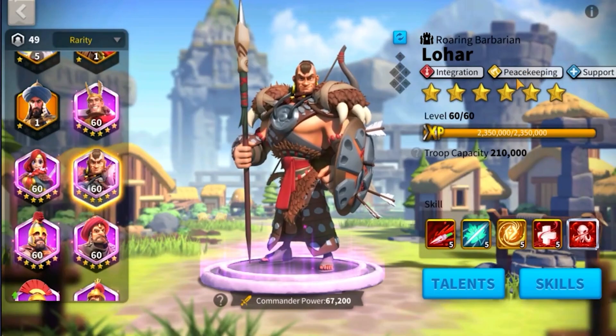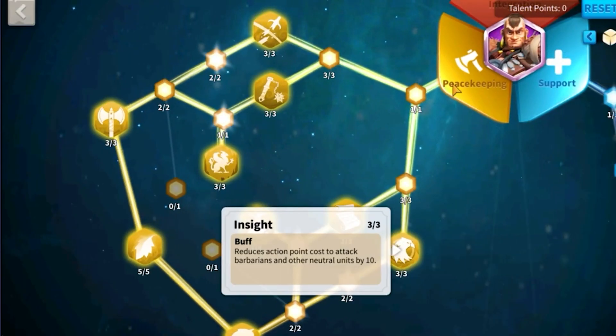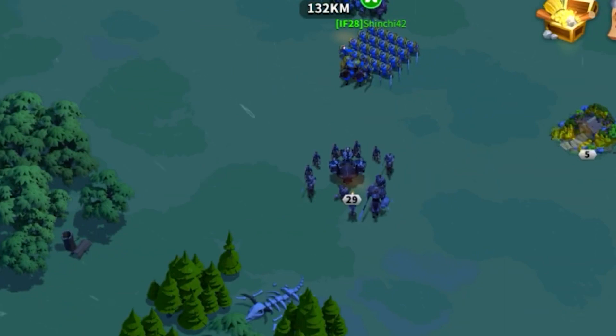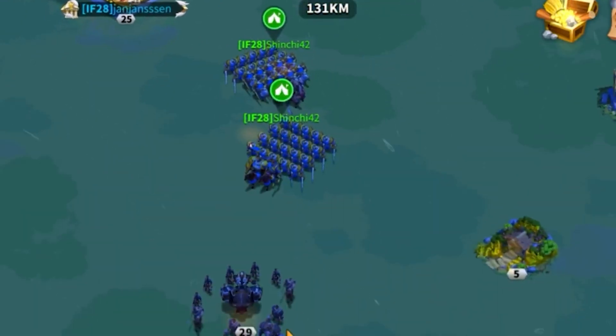Another great thing about the peacekeeping commander is through their talent points. Within the peacekeeping talent tree, there is a talent called Insight. It reduces the action point cost to attack barbarians and other neutral units by 10. So normally you would have to start with 50 action points to attack, but with a peacekeeping commander with the Insight talent, it would start at a 40 action point requirement.